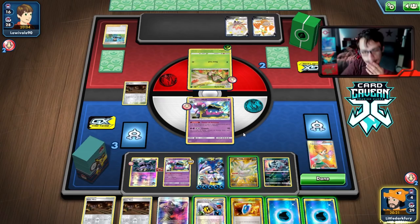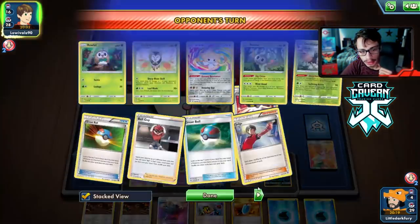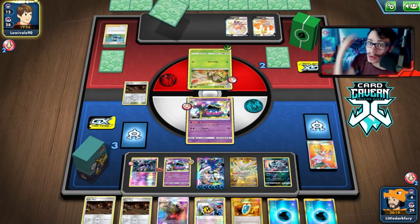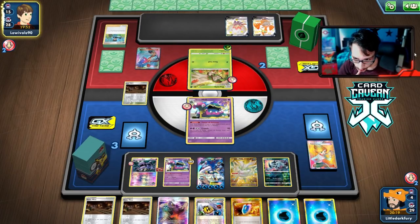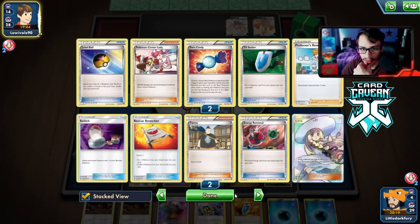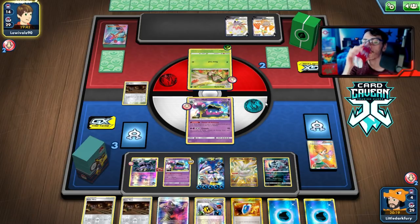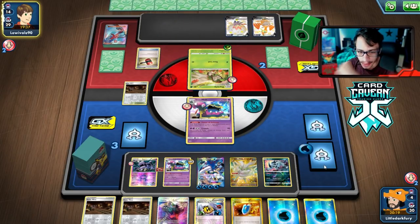We could do an Aurora Beam kill on Cramorant if we hit something and don't get killed. We need to find the Float Stone here. We did — and we got Guzma for next turn, so we can Guzma knock out the Eldegoss. We'll see — this is not looking good though. We're getting bodied by a Decidueye deck because we have an unfortunate Grass weakness. This is kind of bad. We have to knock out the Dart Tricks though before we kill Cramorant — if we kill Decidueye they want another attacker.